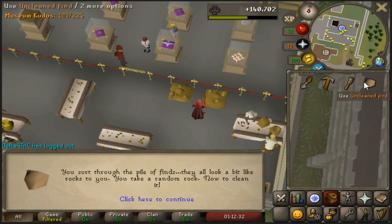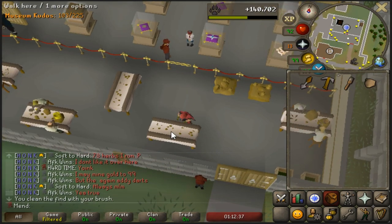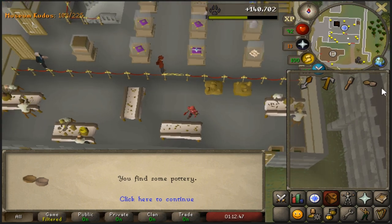All you have to do is use this unclean find on a table and your character will go through an animation and you will find a random item. As you can see I got pottery. Some of these items will be able to give you kudos, which are very helpful in certain parts of the game. You can get to Fossil Island once you have 100, and there are other kinds of benefits you can get for having higher kudos.